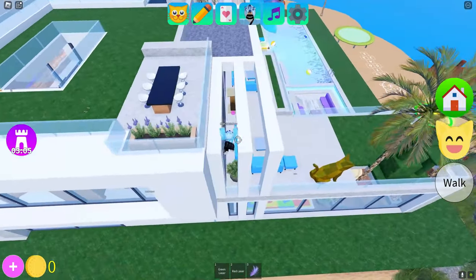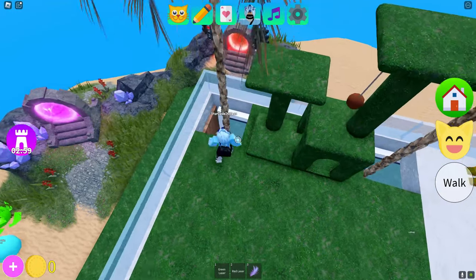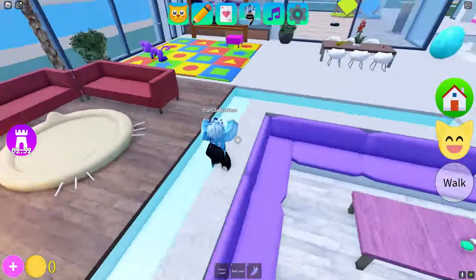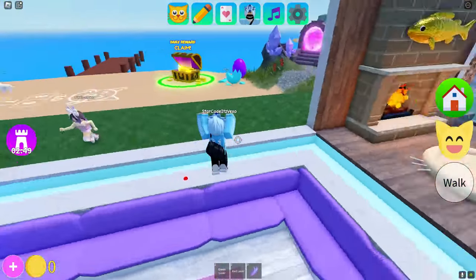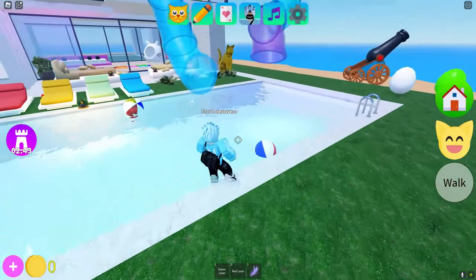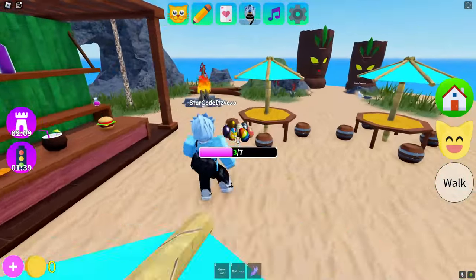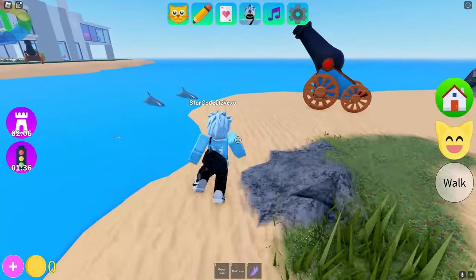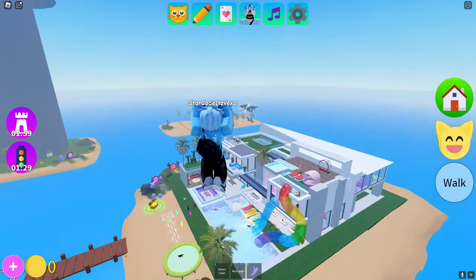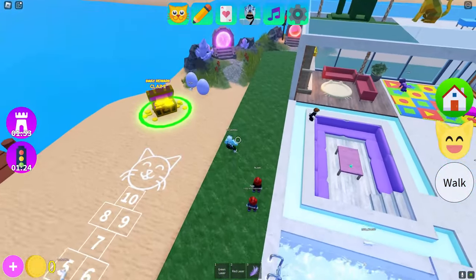Make sure you are not skipping through the video or else you're gonna miss out on an egg location. We now gotta probably go to some other island to find more of these eggs. There's an egg location behind this shop — that's now going to be three out of seven. I highly recommend using these cannons to go to these islands quickly. By using these cannons you basically just get teleported island to island.